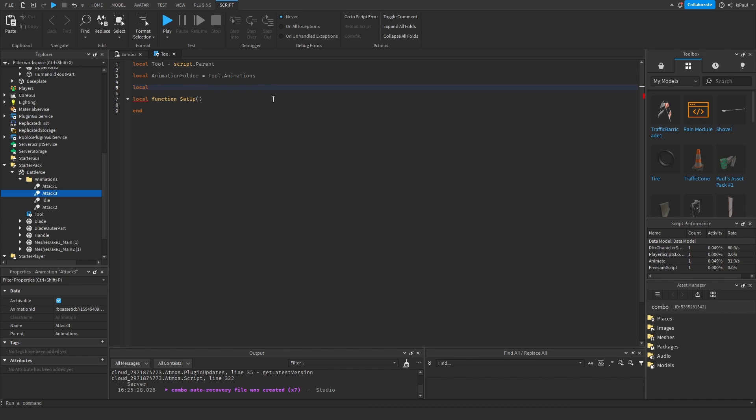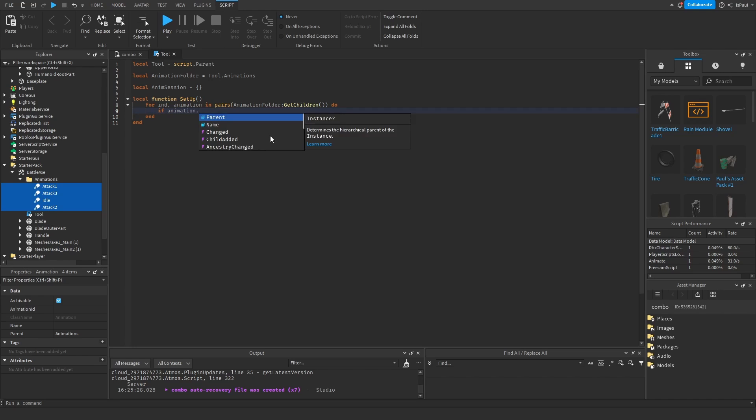We need a table inside of the script to hold all of our animations, so we do 'animSession = {}' as an empty table. Now add a for loop inside setup that loops through all of the animations. Since everything is static there are a lot of ways to assign an index for the animation. We also have the idle animation, but no matter what we're going to have 4 animations in this folder. So we do: if animation.Name == 'idle' then give the animSession the index for that animation.